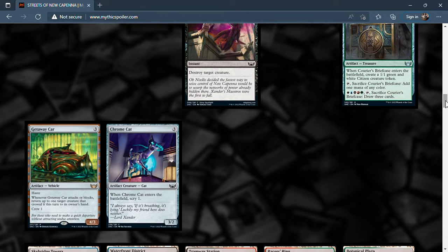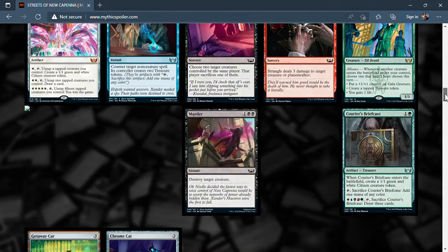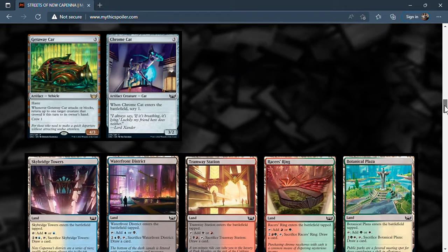Courier's Briefcase is one and a green for an artifact. When it enters, create a 1/1 green and white citizen token. You can tap and sacrifice it to add one mana of any color — not bad, a 1/1 and a mana for two green. You can also pay one of each color, tap it, sacrifice it, and draw three cards. For five-color mana you'd be doing so much more than drawing three cards, but it's there.